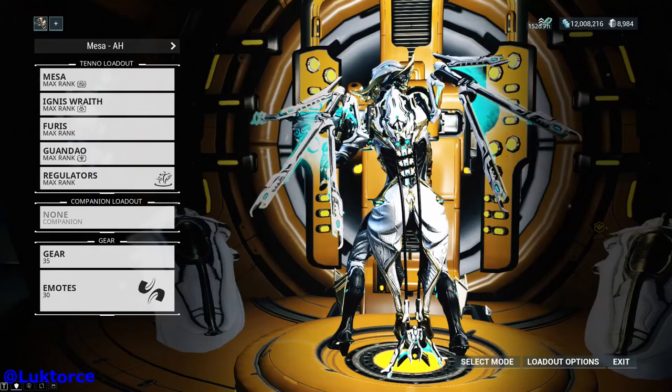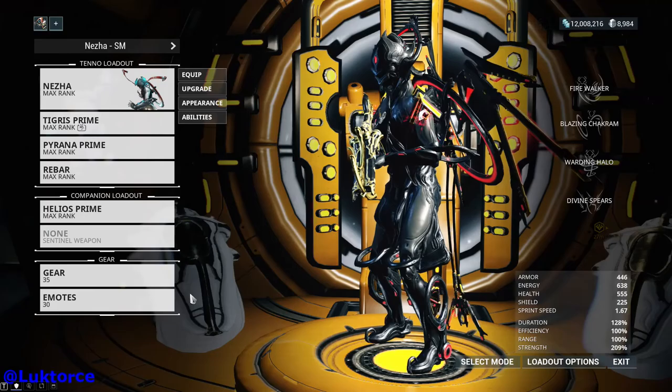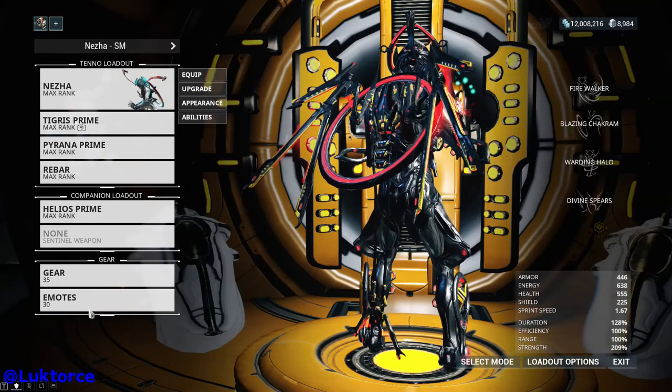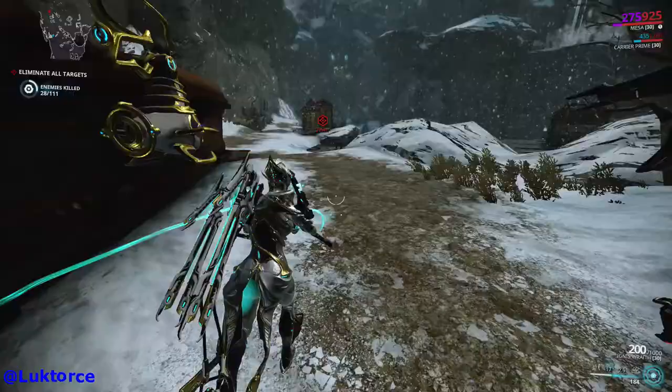Let's have a look at a couple of other frames with the Ikarius Syandana on them, including Avara, Loki, and Nezha — look how well it sits with Nezha's chakram and the ribbons on his back. Some other Syandanas have real issues with clipping, but this just fits so beautifully and so well. I really can't say it enough — just how well it's been designed and how well it fits with frames.